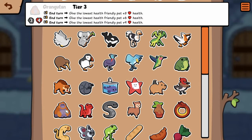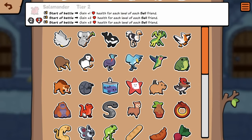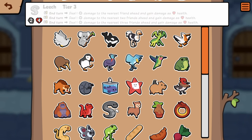Orangutan same. Salamander — gain one health for each level of each sell friend. I think that's the same. Leech — deal one damage to the nearest two friends ahead and gain damage as health. Wow, okay, that ability is different. So that means running double Triceratops is really good.